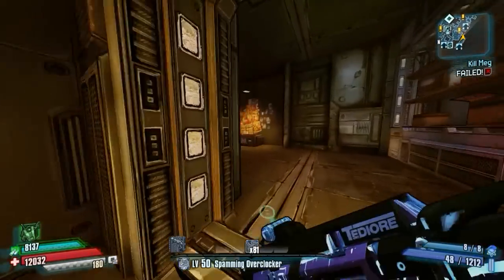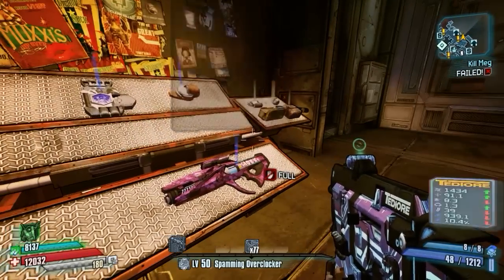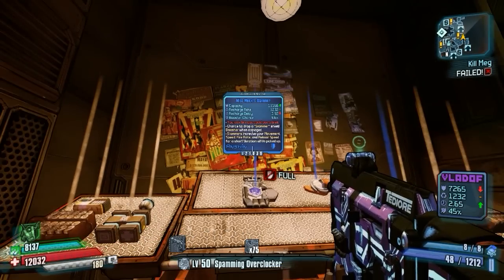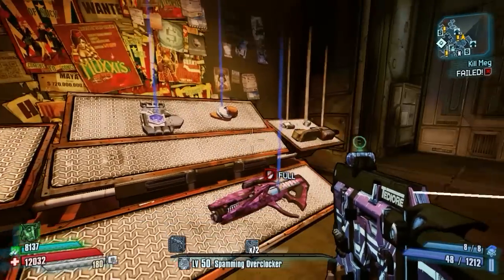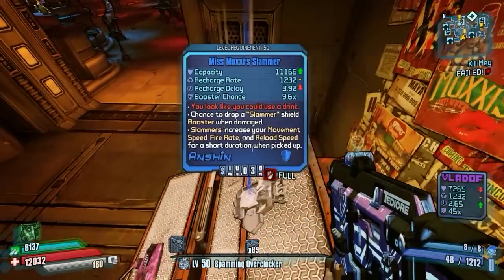As you can see here the chest is back, you can go ahead and open it and we have a bunch of good stuff in here. The cool thing about this is that at level 50, it will be scaled to your level and also you can farm for the elements you want. The laser will always be a shock element but the grenade can be a different element. And then you can also just farm for the right parts on the shield.